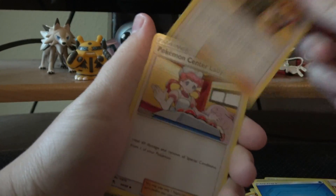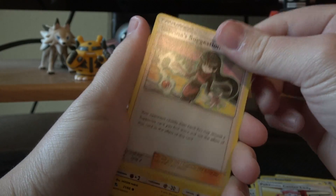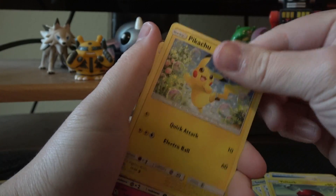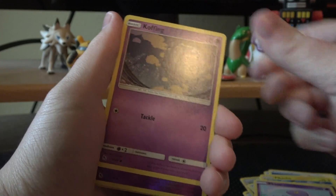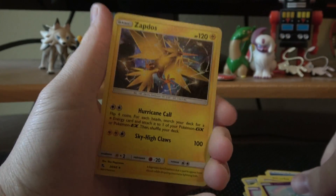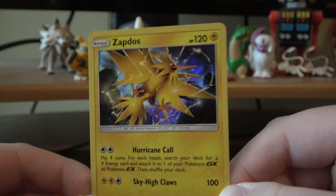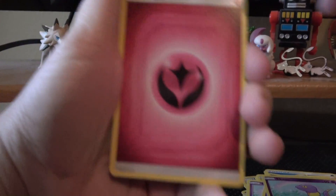Water Energy, Lieutenant Surge's Strategy, Pokemon Center Lady — that's Nurse Joy — Sabrina's Suggestion. Sabrina's Suggestion is to put some respect on this lady's name. Voltorb, Pikachu, Jigglypuff, Ekans, Koffing, Reverse Ekans, and a Zapdos holo with Hurricane Call and Sky High Claws. It's got the standard Sun and Moon pattern for it.